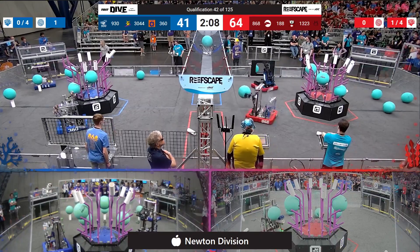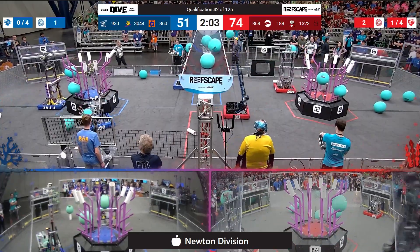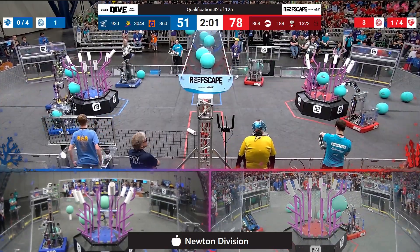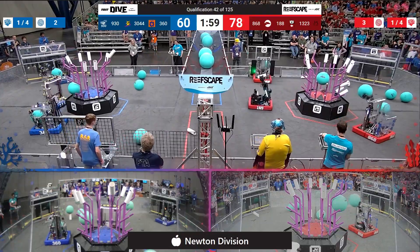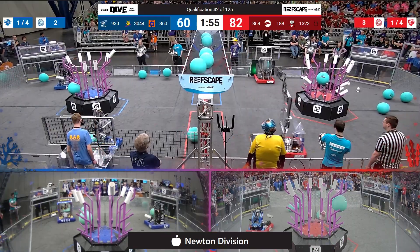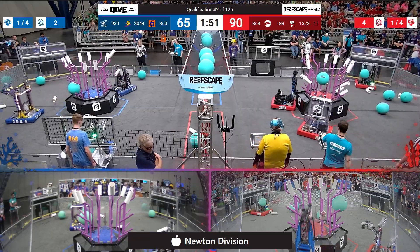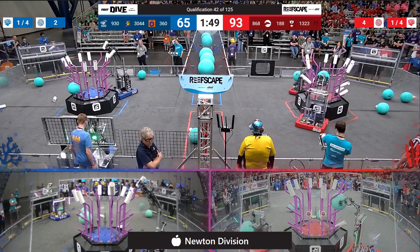Seven coral scored at level four, so red alliance basically starting the teleoperated portion of match 42 with one level completed towards that coral ranking point. Tech Hounds grabbing some algae off of the reef, going to put it up in that barge — that's now three pieces of algae up in the net for the red alliance, who now leads 93 to 65.